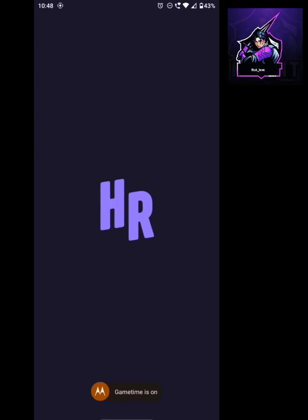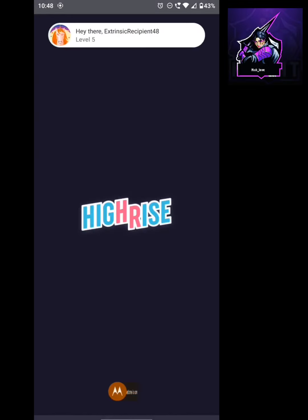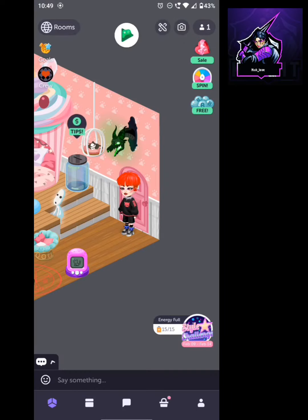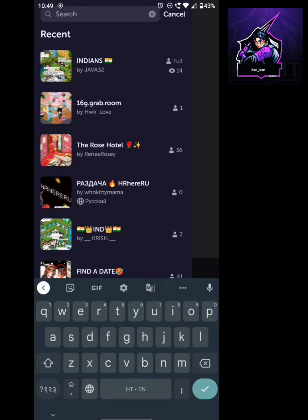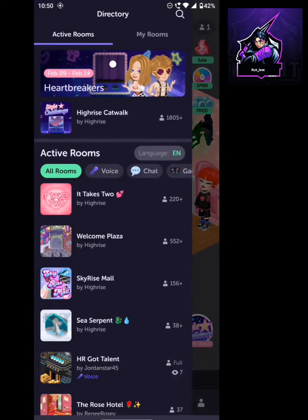Today we will tell you where to get free items in the High Rise game. This is part three. The link to part one and part two is given in the description. You can join my Telegram channel where you will get High Rise news and updates and you will not miss any promo code.